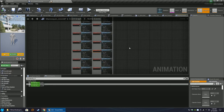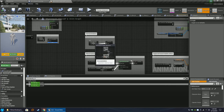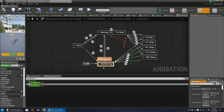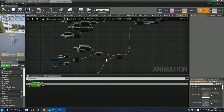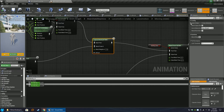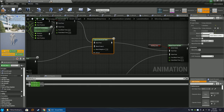Now go into the Mannequin Anim BP and go to Anim Graph on the left side. Scroll to the top left, you'll see Main State Machine - double click that, go to Locomotion, click Locomotion, go to Moving. Towards the bottom left of the holding item for crouching, there's a Layered Blend Per Bone. If you expand it, it may not be filled out. Fill in 'spine underscore 01', set a blend depth of one, and check the box. Compile and save.